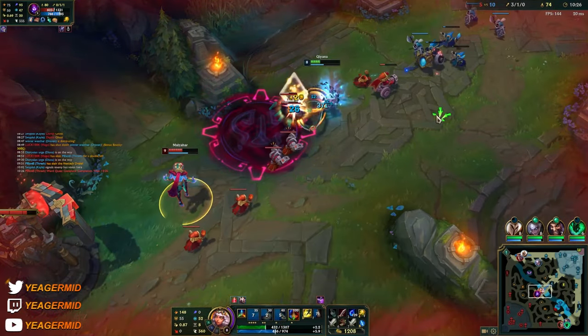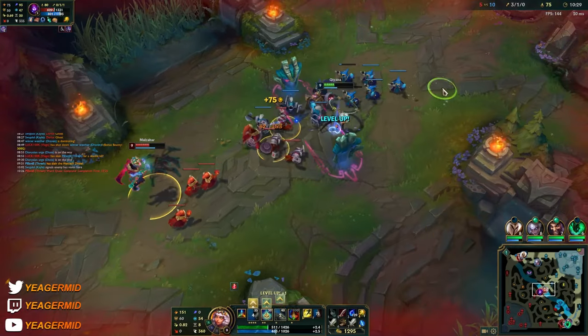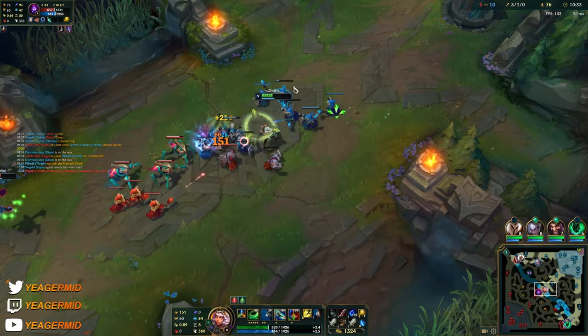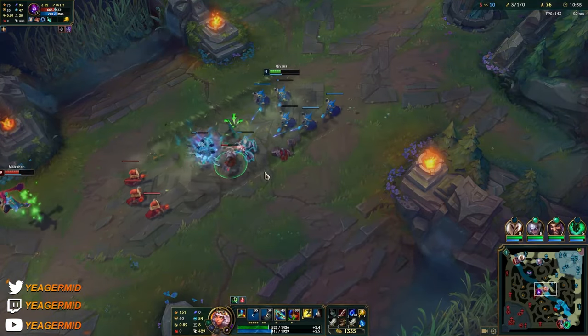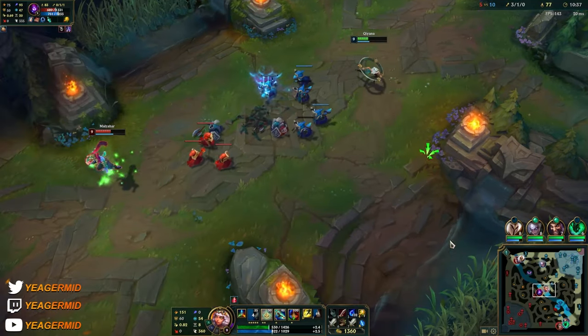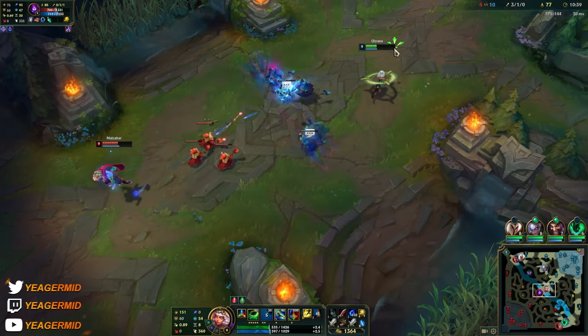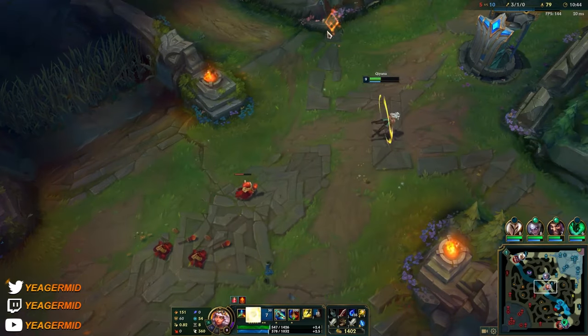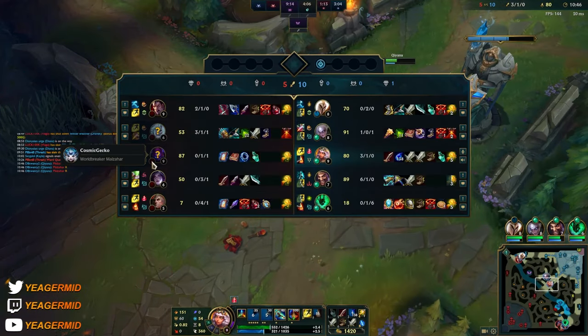The enemy used their ult — that's actually a good thing. Even though I'm low HP, I'll pick this up in case the jungler comes, but now he does not have the ult for ganking me. So we'll just back off here — his ultimate is down, and that's pretty huge.